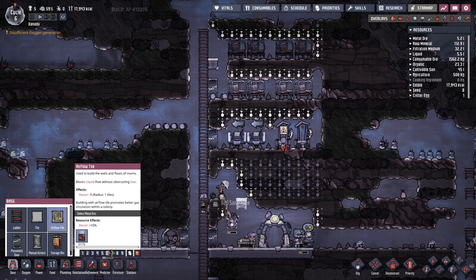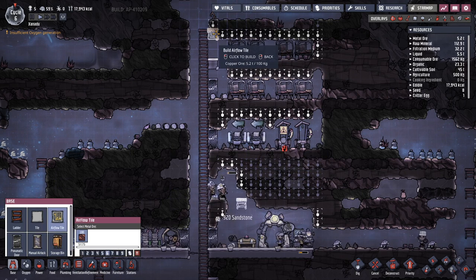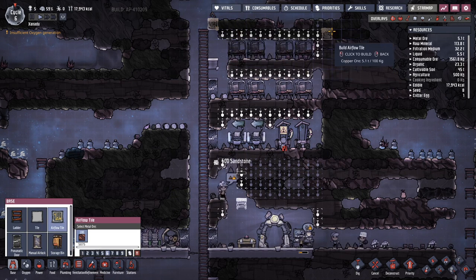Airflow tiles will prepare the colony for the free flow of air, if the duplicants are able to construct oxygen diffusers in time.